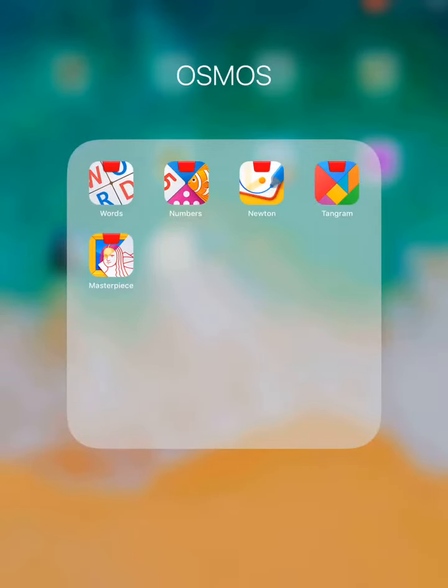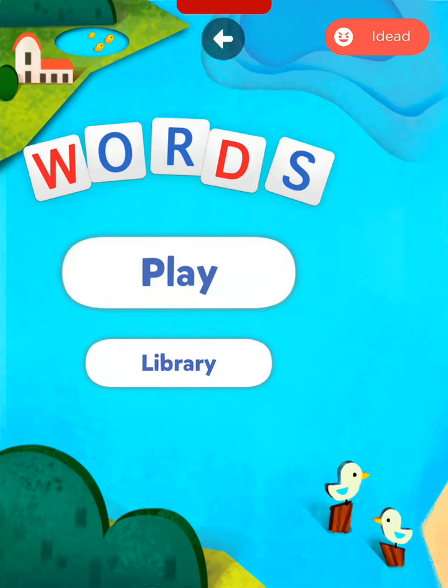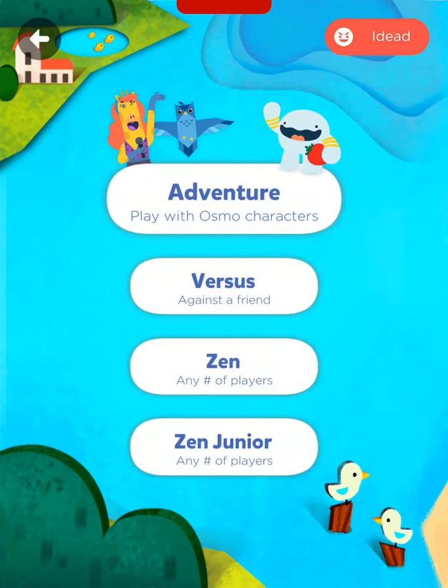You can tell it's up in the top left corner because it says 'Words.' It has the letter tiles right there. You click on it and this will bring you to the home page. Let's click play.